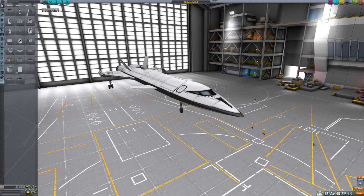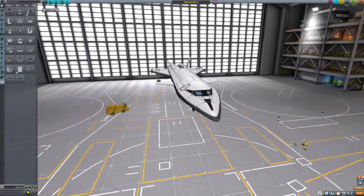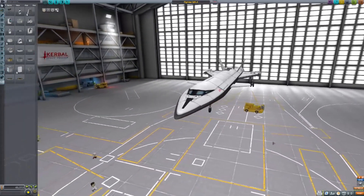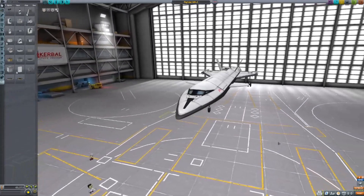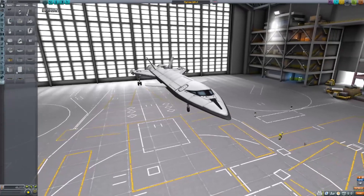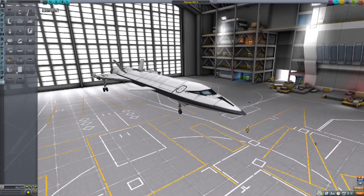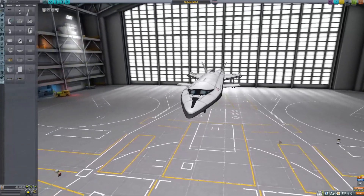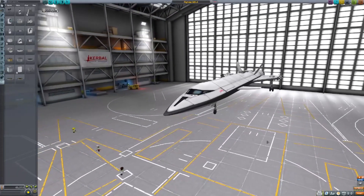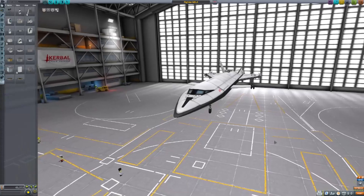The Mark 4 fighter, codenamed Copperhead, is my first and only attempt at a stealth fighter. It's bad — really, really bad. Its radar cross-section is larger than the Mark 3's, and it's not even particularly small. Combine this with its lackluster maneuverability and not exactly great radar placement, and it's just not good.